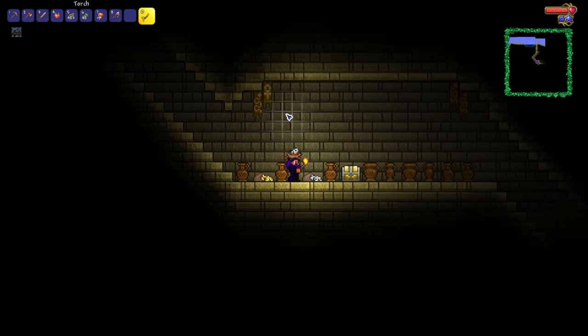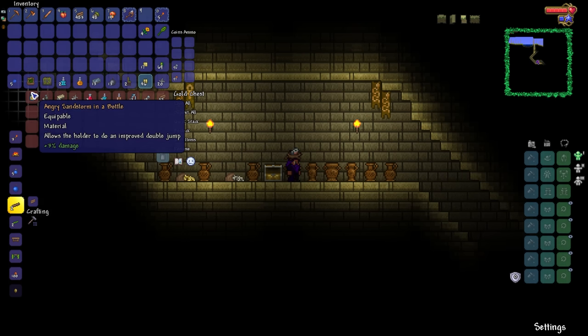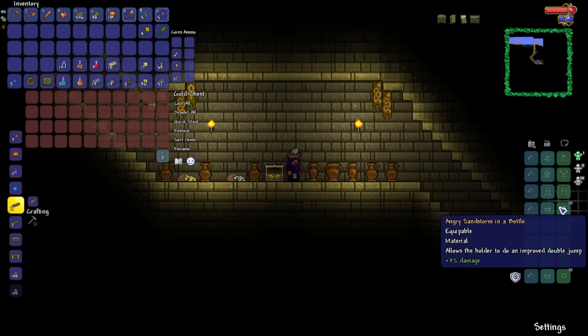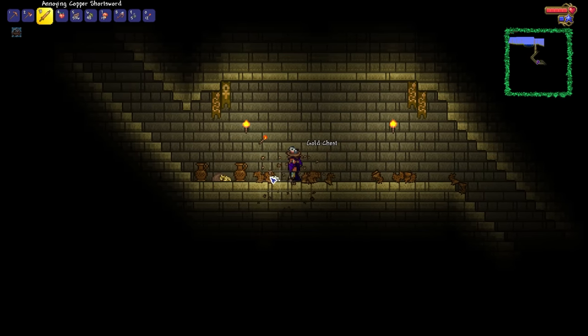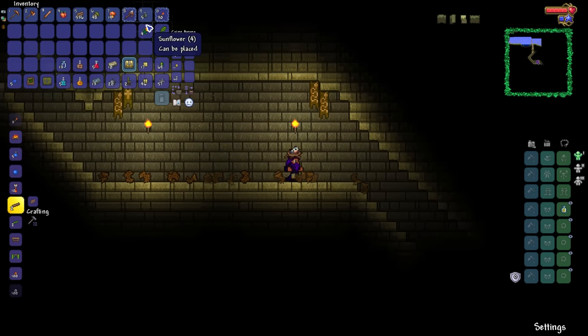Oh, there's a bunch of gold coins right there — that's a good start. Let's check out the chest here. Oh, my goodness. This seed was made for me — I cannot be convinced otherwise. In the past, I went for the goal of trying to get myself the bundle of balloons, and it took me 22 worlds in order to finally get myself my first Sandstorm in a Bottle. And we get it in our first desert temple in this world. I can't believe it — we've actually got a Sandstorm in a Bottle and a Finch Staff off the rip.